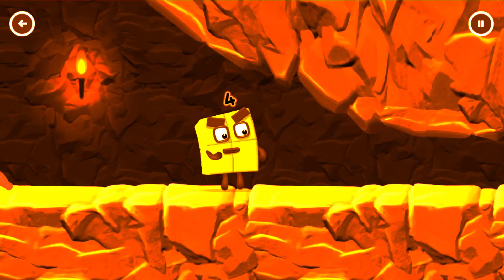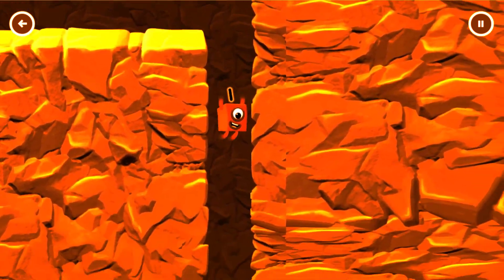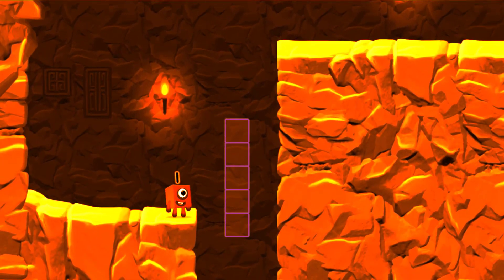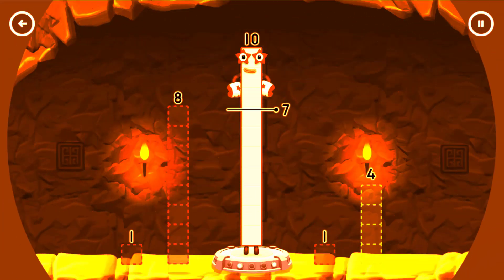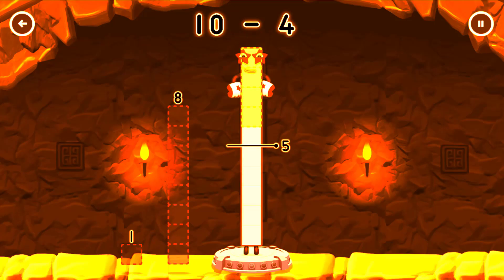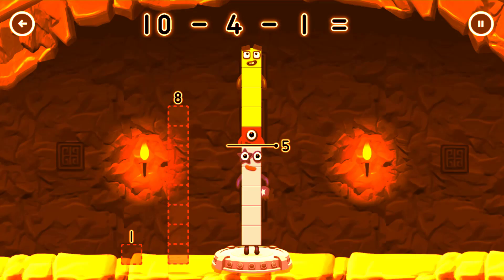I'm not so sure 4 is going to fit through there. You made it! Take number blocks away from 10 to leave 5. Drag an outline onto the middle to take number blocks. 4 — You got it! 10 minus 4 minus 1 equals 5.